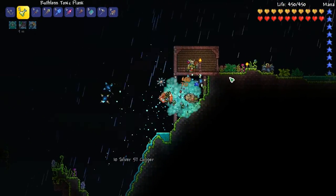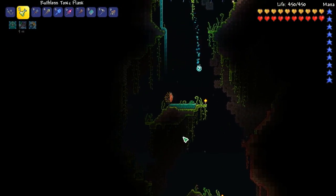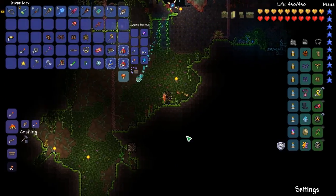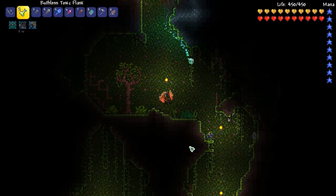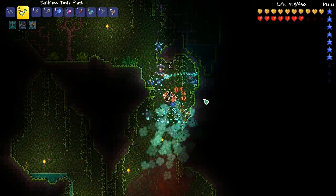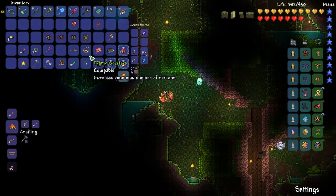Now we have to do the pumpkin moon event, so I gotta set up some stuff for that. I gotta go run back to the golem - golem killed me. I got trapped in a corner without like flight and I just got destroyed. So I have to actually head back down there and go get my summoning stuff.